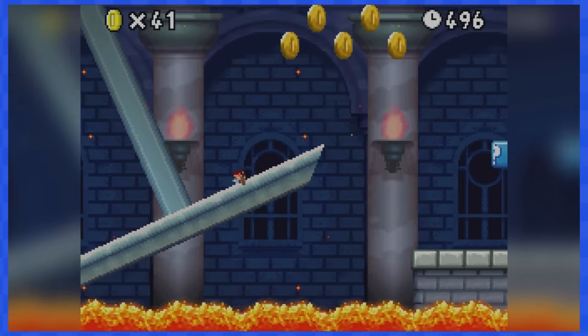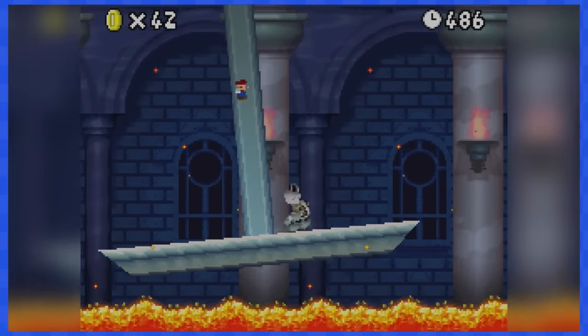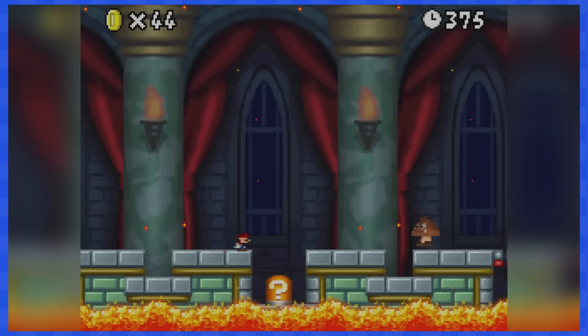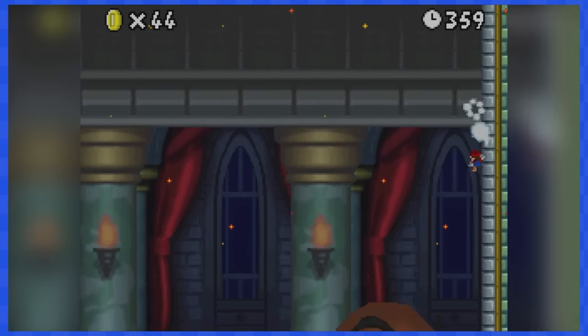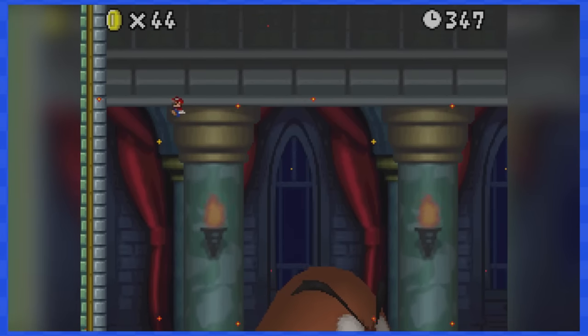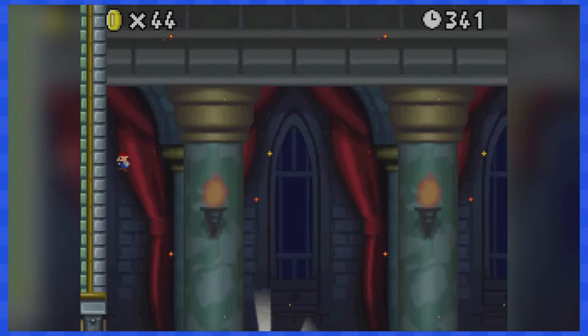4-Castle is full of swinging pendulum platforms. Thankfully, the low gravity jumps of Mini Mario will make this castle a cakewalk. The boss is a huge Goomba and to defeat him you need to do ground pound attacks. Since you are Mini Mario, your attacks are less effective, so it felt like it took a million hits to defeat this dude.